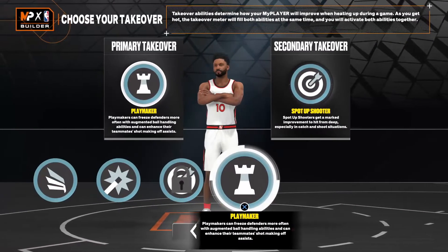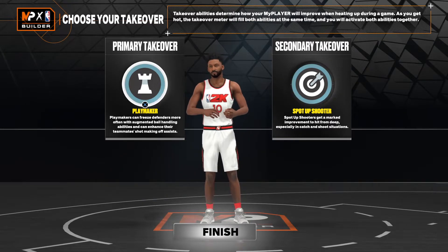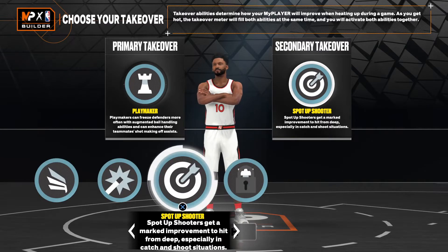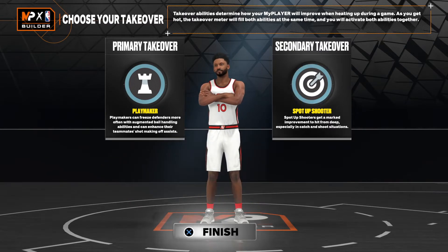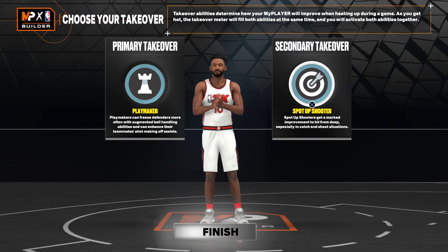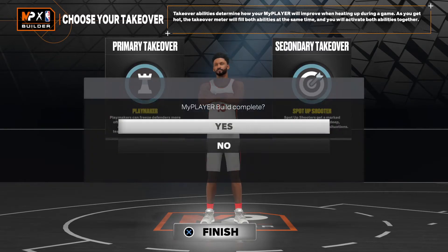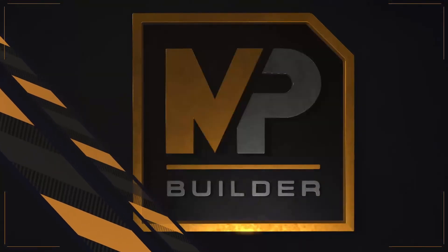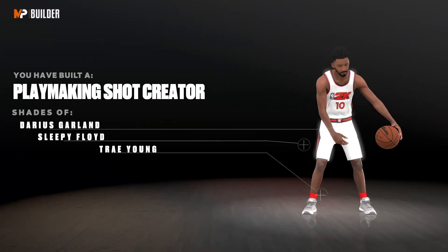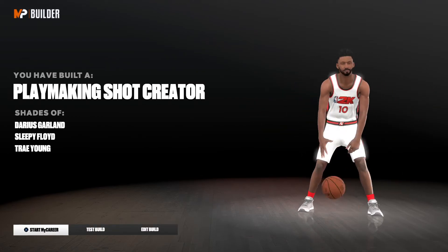For the takeover, I went with slashing and spot out, because those are the two things that Darius Garland does the most — he playmakes, he distributes the ball for his team, and he knocks down shots. You could also go with slashing since he does get to the basket, but in 2K you want the best takeover for the best advantage of winning. So we're going with playmaking takeover and spot up takeover. When we create our build, you'll see that we have built a playmaking shot creator with shades of none other than Darius Garland at the very top.